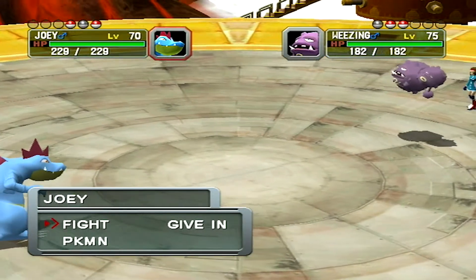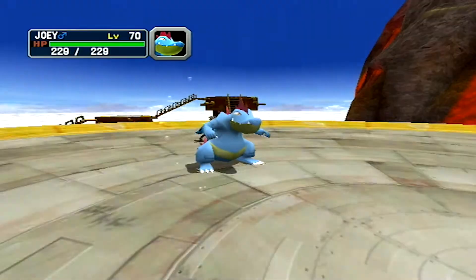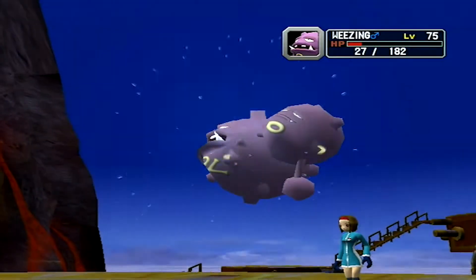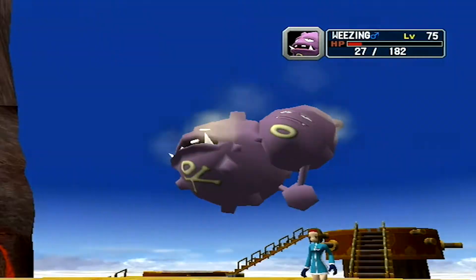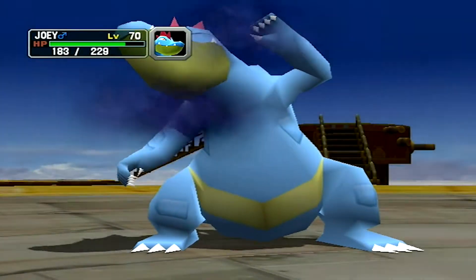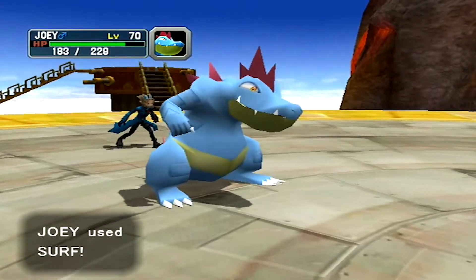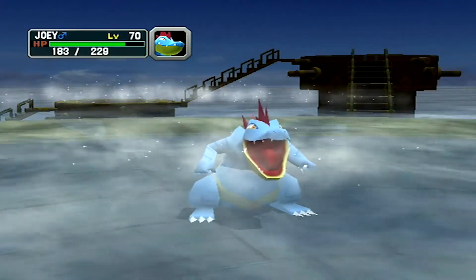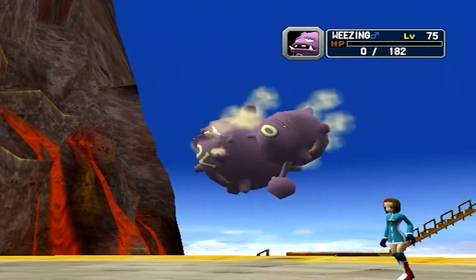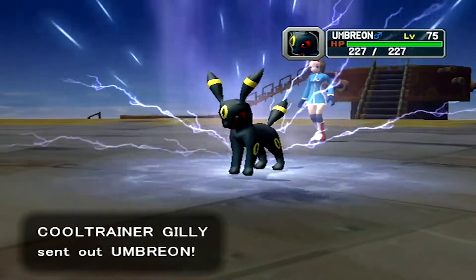I'm gonna Google Future Sight. Damage dealing Psychic type move. Oh, it has 80 power in this generation - 120 now. That's ridiculous. So it's an 80 power move, it probably shouldn't have killed. But it did. It can hit through Protect and Detect and knock out targets who use Endure. That's crazy. And Umbreon's last. Okay, this I can deal with. Joey, hit it with a Surf.